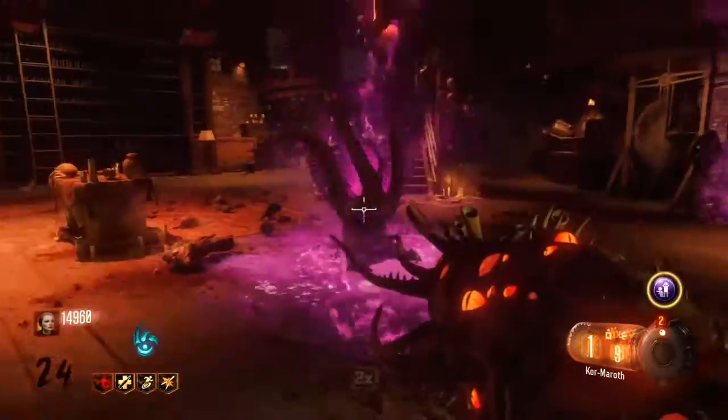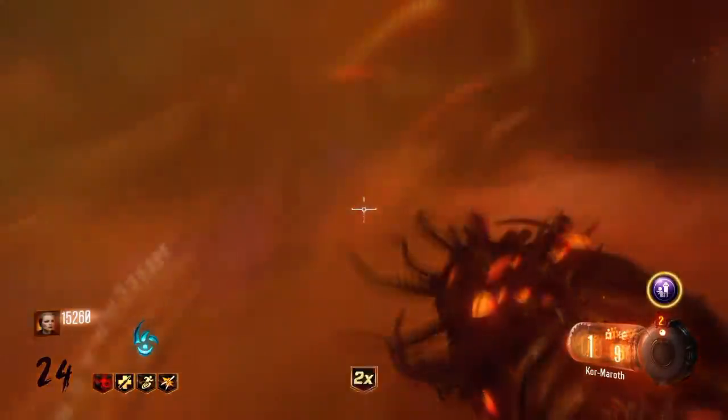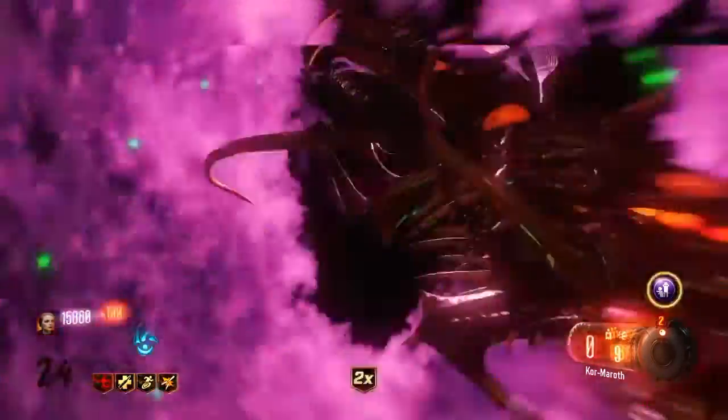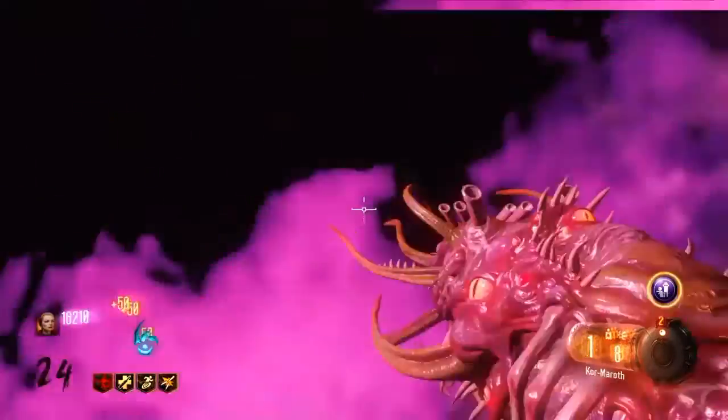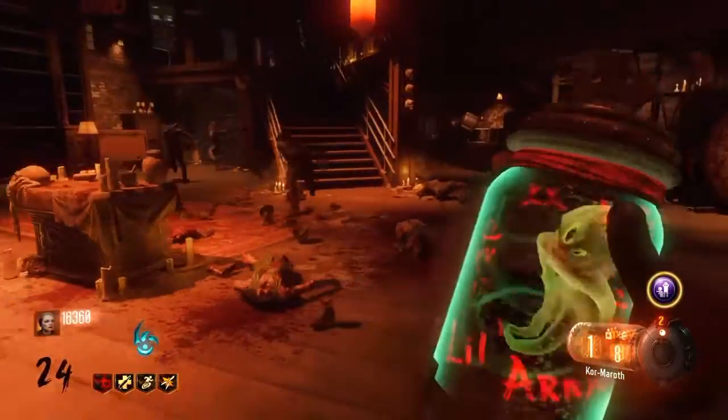The only noticeable difference I see in these upgraded Lowell Arnies is that number one, they're purple — a little bit different color — and they seem a little bit stronger. They have a little bit more range and can hit zombies that are a little bit farther away. Sometimes they also spawn bonuses; you can get a fire sale or max ammo every once in a while.